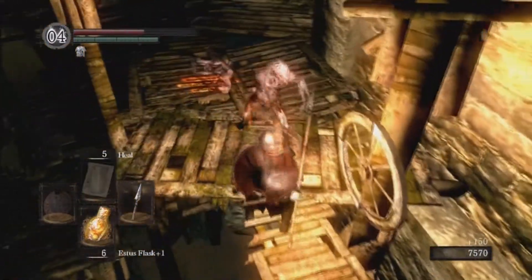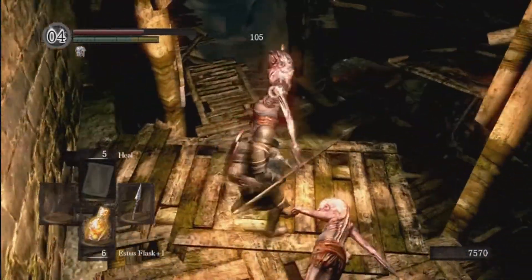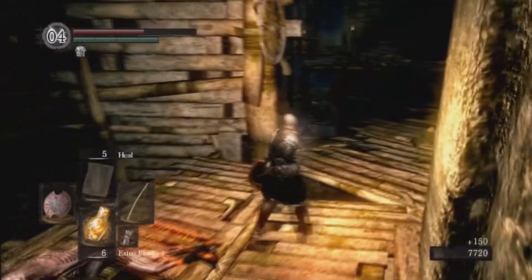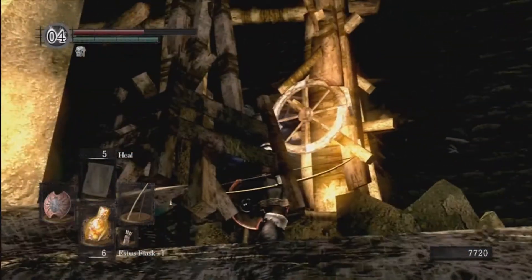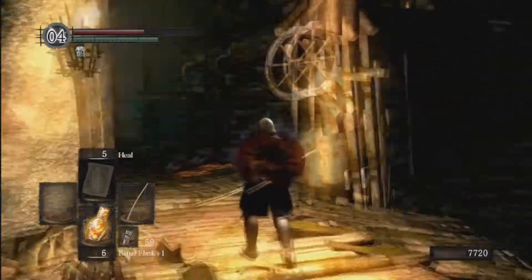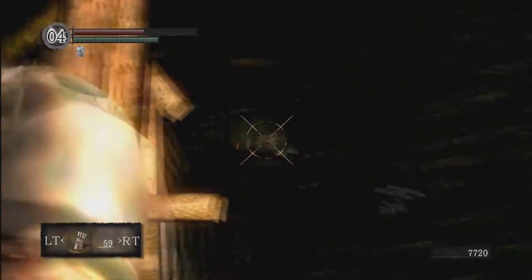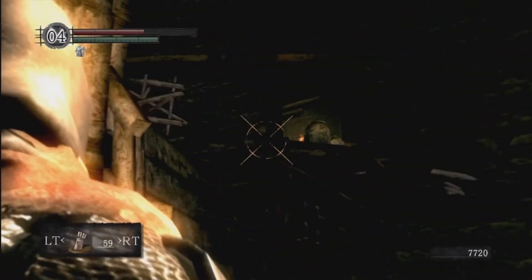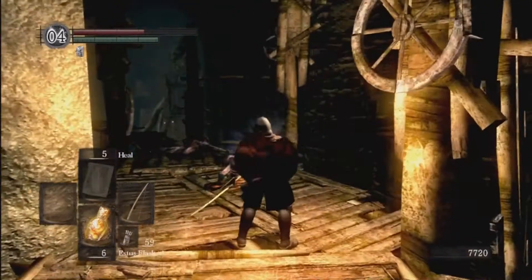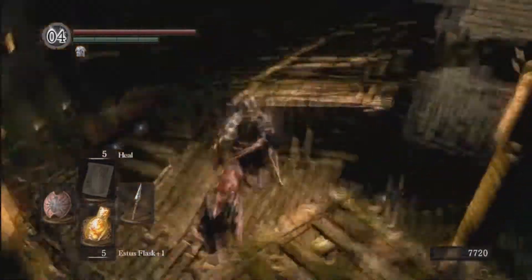Need to heal — there's a risky heal, being a bit reckless here. As you can see there was a toxic dart guy up here. You can shoot him from around here once you spot him. We're just going to go around and kill him the melee way, since you guys might not have a bow or any ranged option.